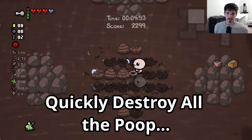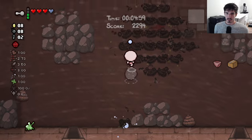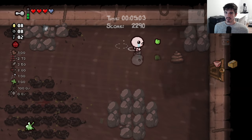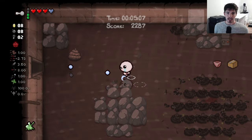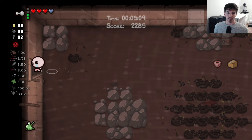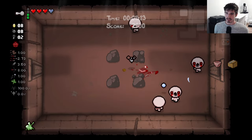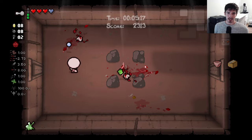So yeah, we're just going through. The reason I'm breaking all these little hoop things is because there's always a chance they drop an item. You can get some coins, you can get a heart maybe, even a soul heart. So I think it's worth grabbing — unless my attack speed is just painfully slow and it would take ages, I usually try to grab them.